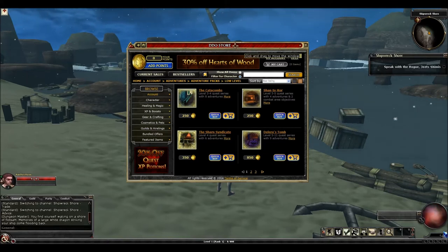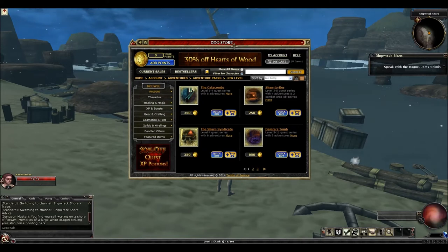First of all, you really don't have to buy any adventure packs for your low levels. There's plenty of free content available to get you up to even level 13 or 14. So if you really want to be cheap and don't want to buy any adventure packs, you don't even have to buy any of this low level stuff. But I will go over which ones are good, and some of them have epic support as well, so you should definitely consider buying some of them.